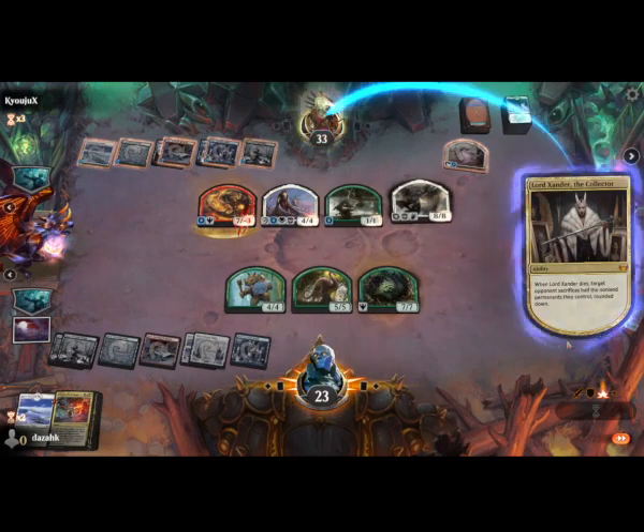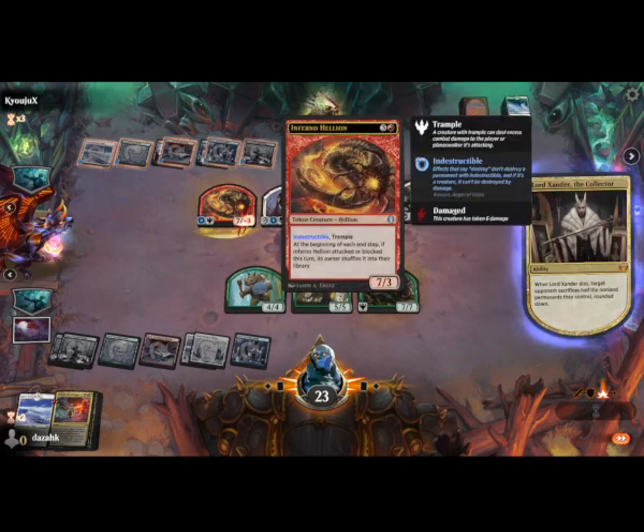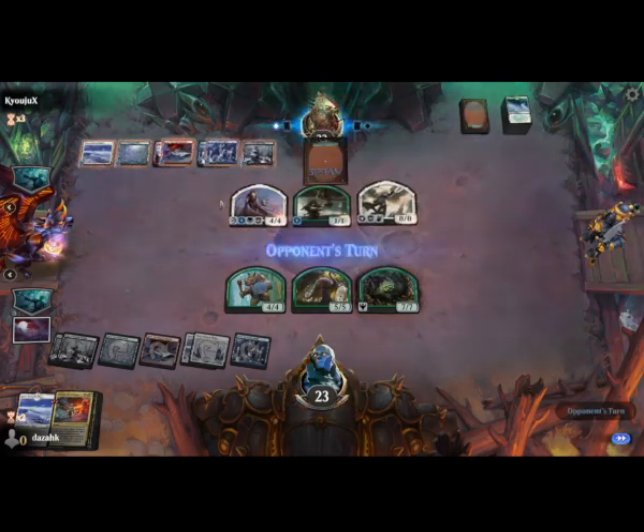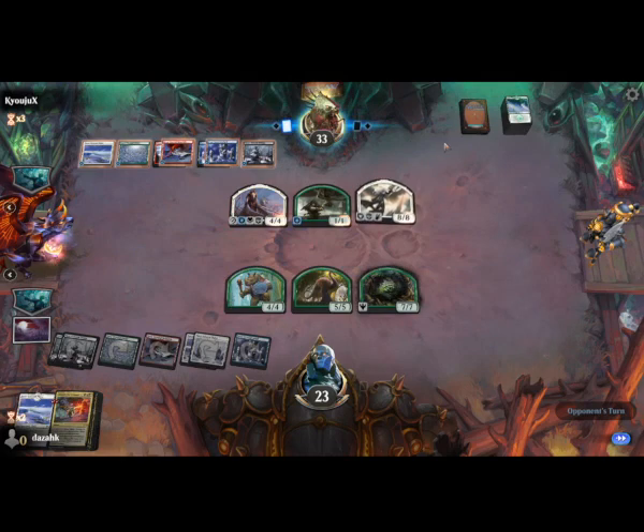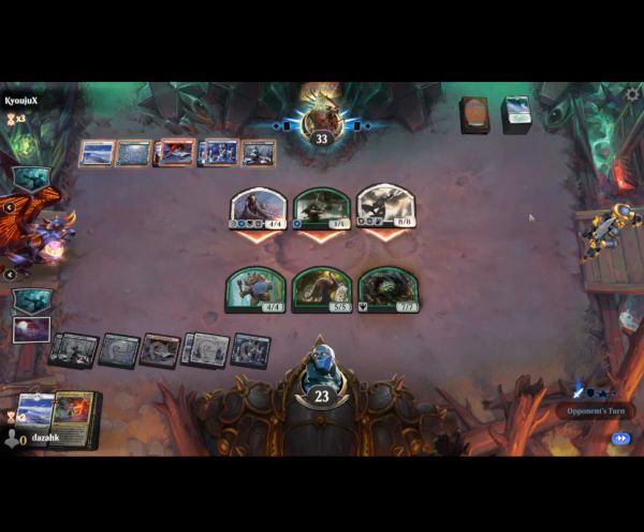He loses all of these — that's indestructible, hasn't been shuffled back in unfortunately. Oh, because it happens at end of turn, doesn't it? At least he's lost the power stone.